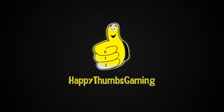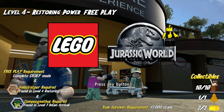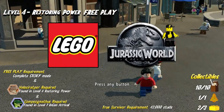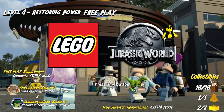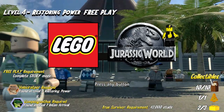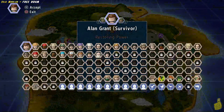Happy Thumbs Gaming! Hey everybody, it's Brian with Happy Thumbs Gaming. Today we're checking out Level 4 Restoring Power Free Play for LEGO Jurassic World. You can see on the left hand side we have a few requirements: complete the story, have the Velociraptor Amber Brick and the Compi Amber Brick. The Velociraptor is actually this level, so it's kind of a catch-22. We've already snuck in and grabbed it, so we have everything we need.